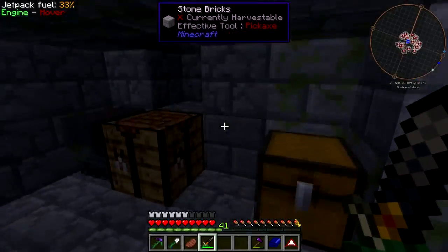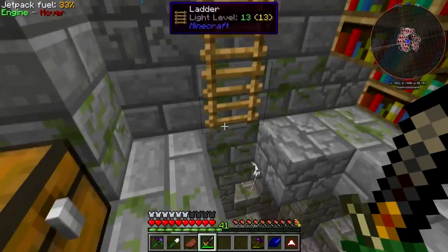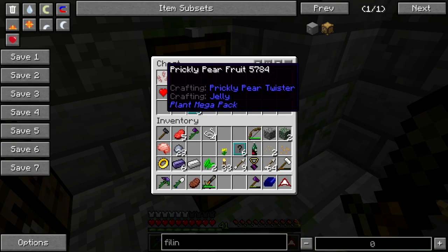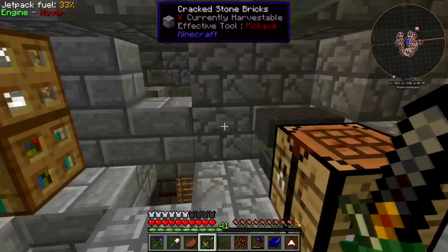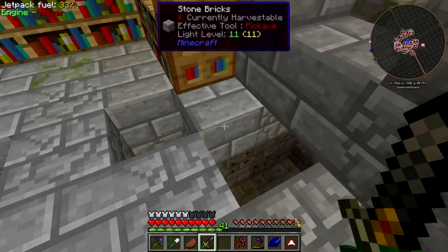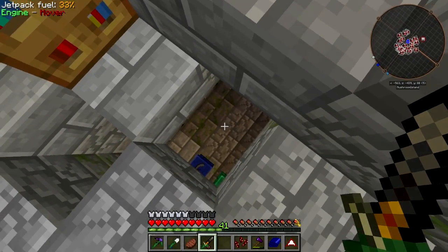There's some loots. I'll turn the lights on. Prickly pear fruit — heck yeah. Some zombie meat — I get enough of that. Safari nets — I don't really care about that. A room I have not yet been in, and there's loots in it.